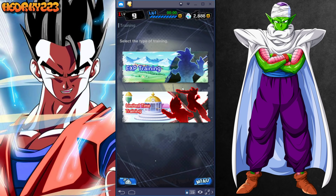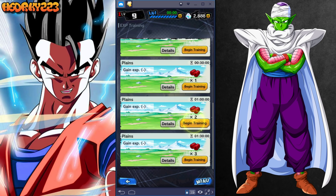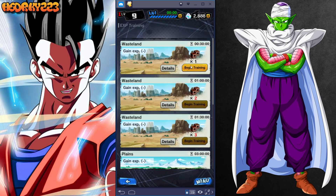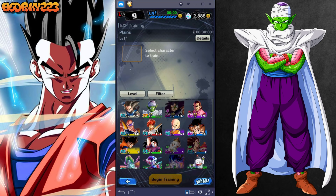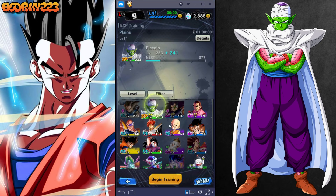Once you get the training material, this is where you really level up. You put in your best characters and I get 90 levels off that in only an hour. As long as you keep getting adventures done — which means you have to keep playing PvP — you'll get the training material and it'll help you level up a lot faster. I'm putting Piccolo in here; he's my best character right now because he's Sparking and I've only done one multi-summon.